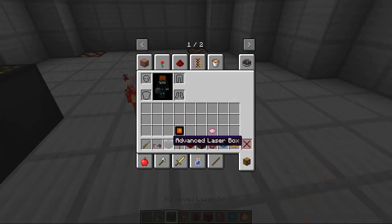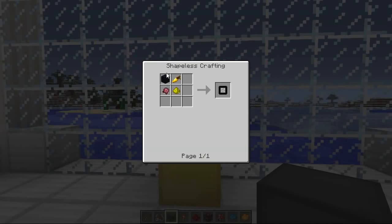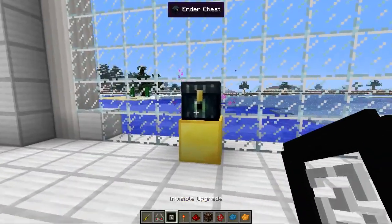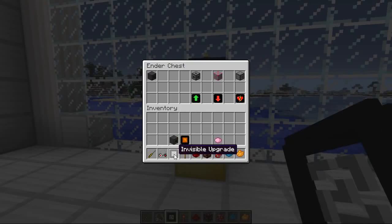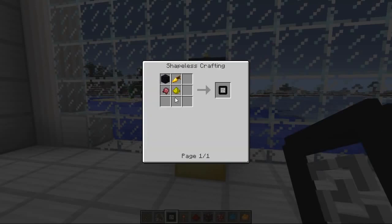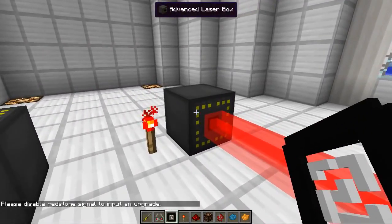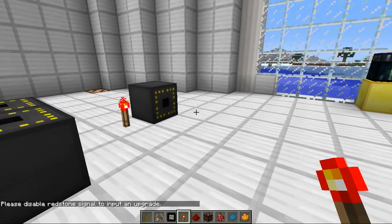The next one is the invisible upgrade, which is another way to troll your friends, because this will turn the laser invisible. The crafting recipe for this is one obsidian, one golden carrot, one glowstone, and a fermented spider eye — a very strange recipe, but it is really worth it. It might actually be the brewing recipe for the invisible potion — I'm not too sure, that's just a wild guess. If we right-click on here and apply it again — oh my god, it doesn't look like it's working, but it is — it's invisible!